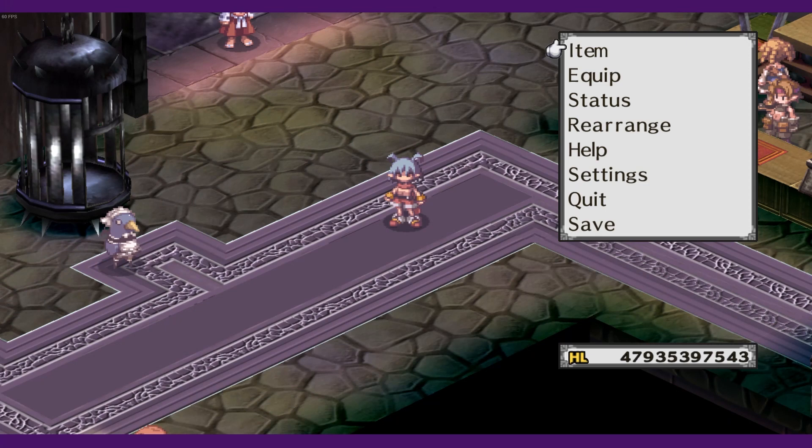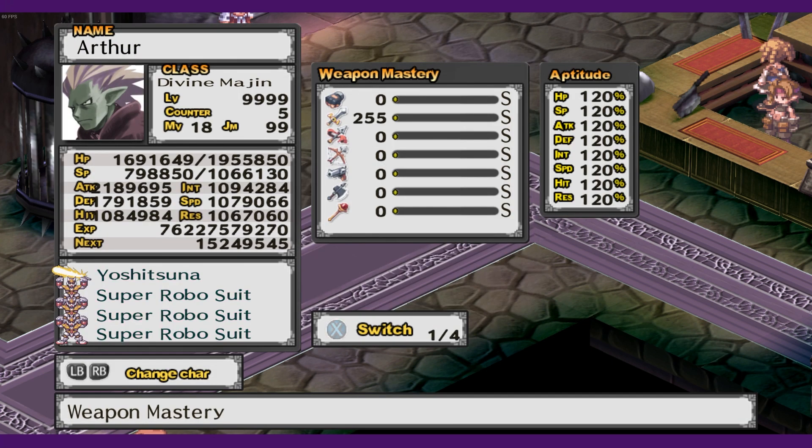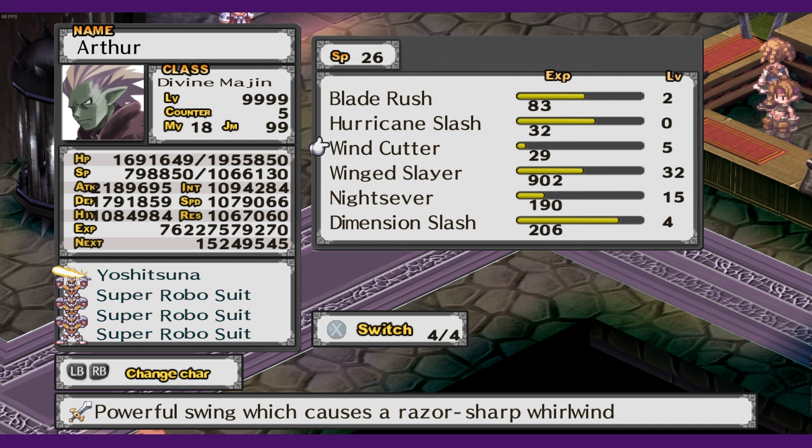Before we get to Cave of Ordeals, let's go over some ways to get stronger besides just gaining levels. Some simple ways of increasing damage output include weapon mastery and skill mastery. For every weapon, each character has a specific affinity with it, and the higher the rank of that affinity, the more weapon experience they gain. Each level of weapon mastery gives a little damage increase for that weapon, with the max being level 255. Skills work similarly — the more you use a skill, the more it levels up and its damage increases, but SP cost also increases as a skill levels up.